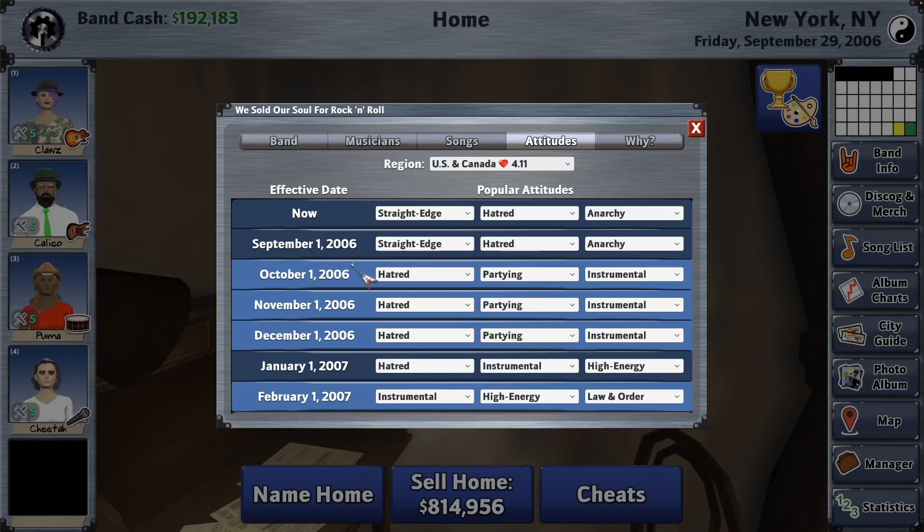Now if you have the cheats, you can see exactly what's coming up in the next six months, and you can change them if you want to. So if you don't want that low energy to totally screw up your tour or whatever, you can come in here and change it to something else.